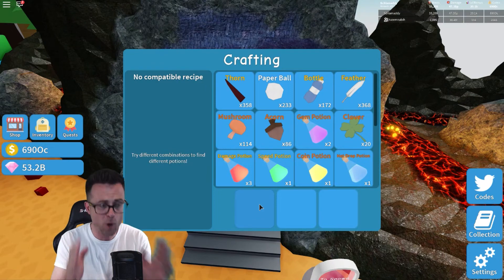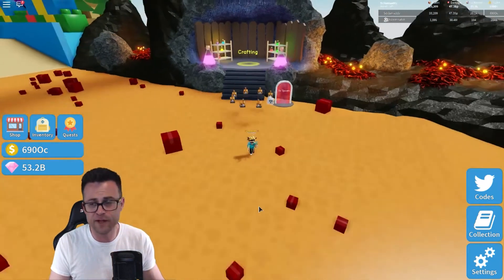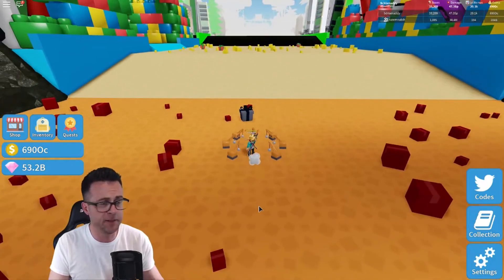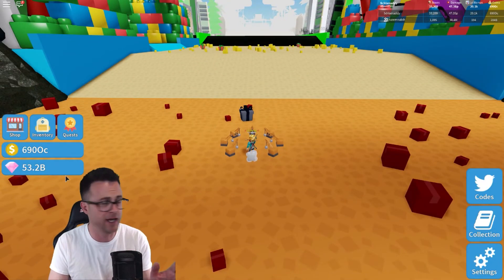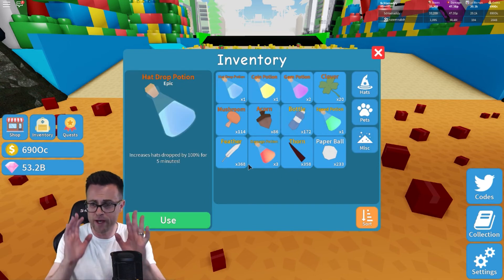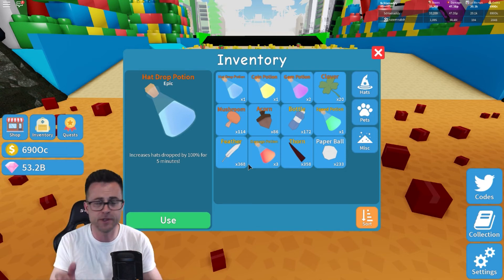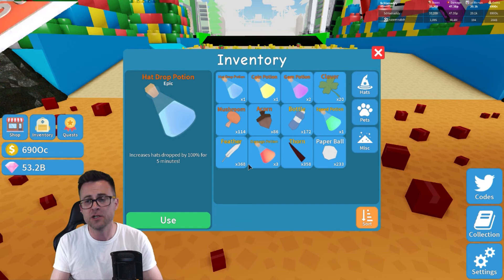So there you go — those are all five potions currently available in Unboxing Simulator. Once you've done that, exit out of the area and at any point in time you can just click inventory, go to miscellaneous, and you'll see all the potions that you have crafted right there. Go ahead, click away, use them. You can stack different ones if you want — you can use the damage on top of the coins or the hats.